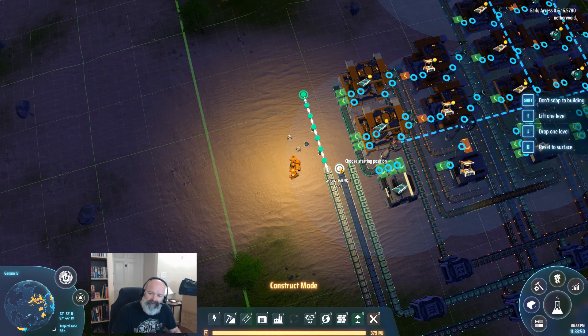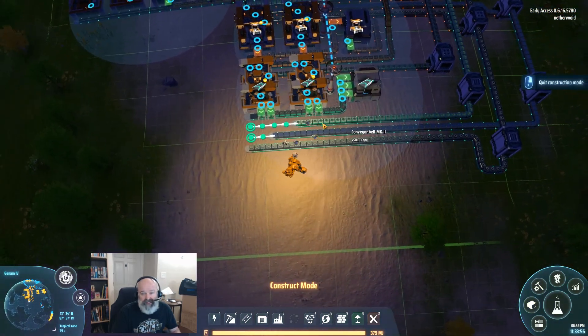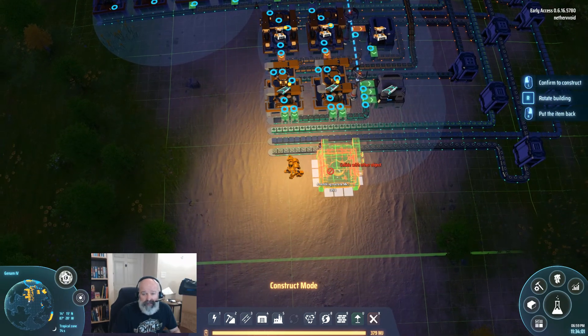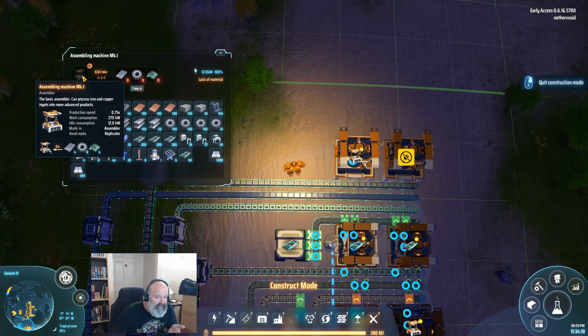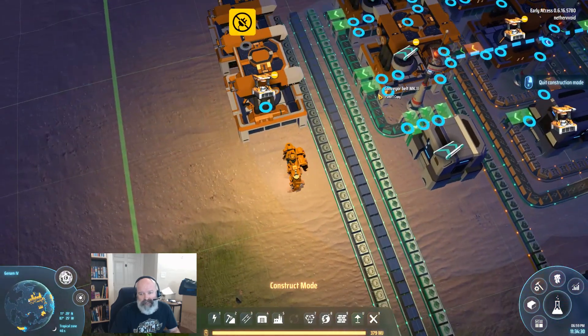Let's extend this out — we're going to do two assemblers. I usually start with two when I do my production. I put gears on the inside track because every two seconds we need eight gears, four chipsets, and four iron. Sorters going further away actually take longer because items have to travel that whole distance. So the fastest sorter is going to be on the very inside belt — that's why gears go on the inside, since we need twice as many gears as everything else.